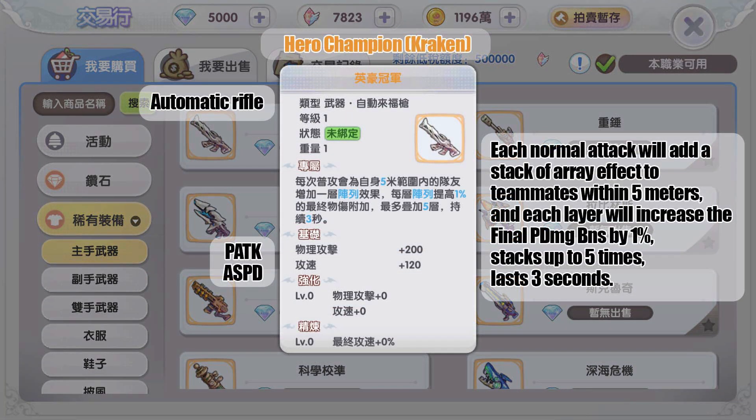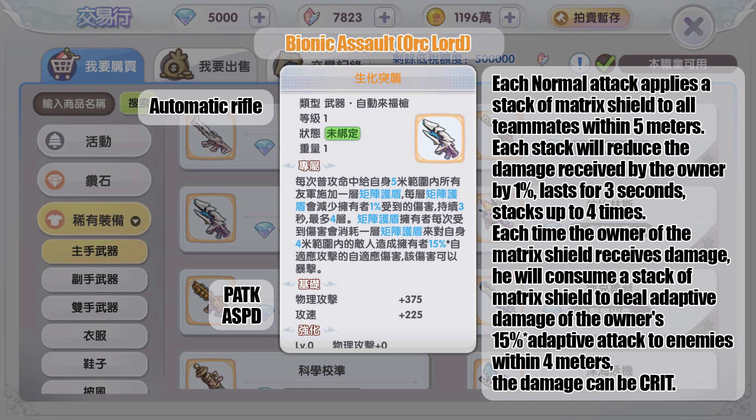The first gold automatic rifle drops from MVP Kraken. Each normal attack adds a stack of array effect to teammates within five meters. Each layer increases final physical damage bonus by one percent, stacking up to five times, lasting three seconds. The next gold weapon drops from MVP Aug Lord.